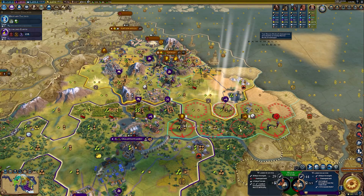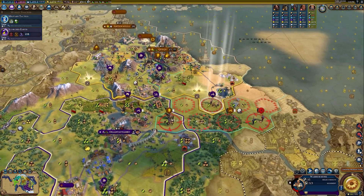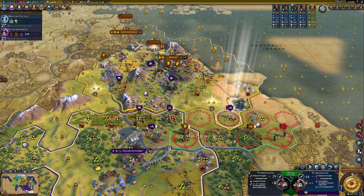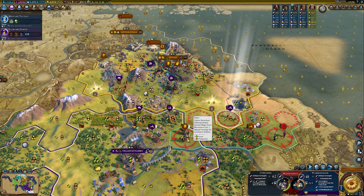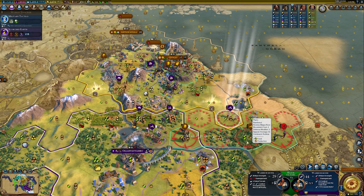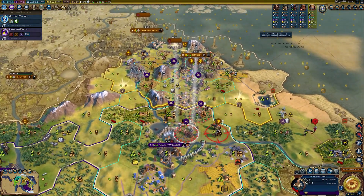This warrior monk might die but it will put religious pressure if he does. Otherwise they could pillage this farm with him. He's not really strong and frankly I don't really need him that much anymore — kind of want to get rid of annoying units. He's just going to be in the way so might as well just use him while we can.